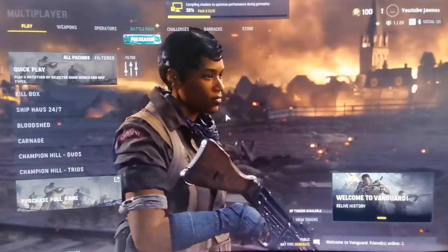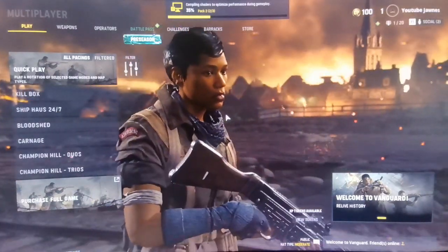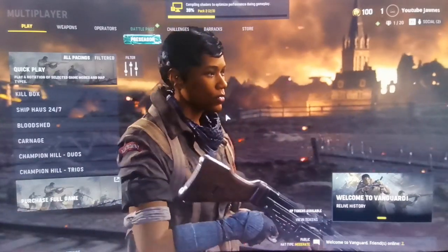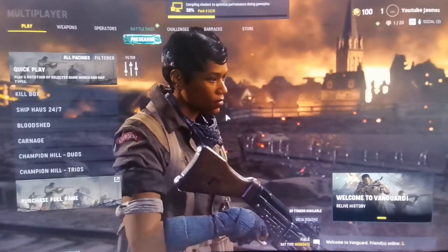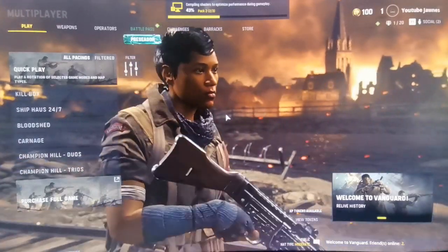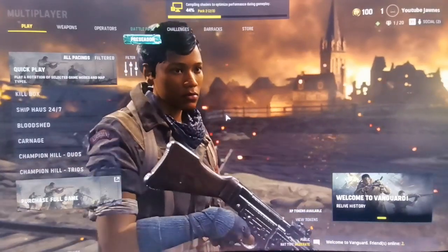The first thing you need to do is use the default battle pass skin. Sometimes, because of using extra content on Vanguard — like extra skins you might have — this will cause the game to crash. So for now, until the next update gets released, try to use the default operator skins.